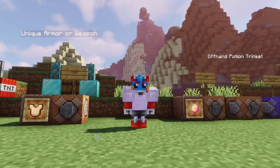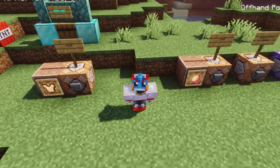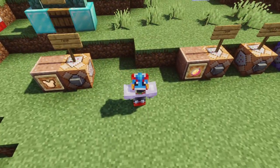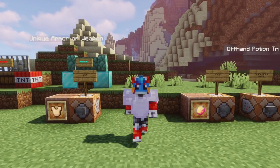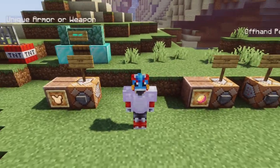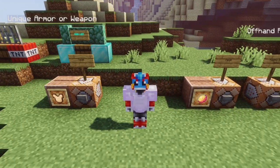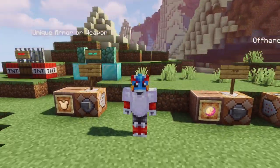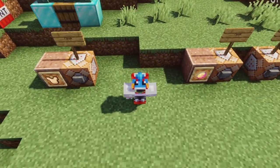Hello everyone and welcome back to part 2 of creating trinkets and baubles RPG loot in Minecraft. Last time we talked about making cool items with attributes, such as this fancy piece of armor that slows you down a little bit when worn, but also has some illegal Minecraft protections on it. You can also do the same kind of thing with weapons — we had the armor example in the pastebin from last week. So you can do this kind of stuff to make awesome RPG gear within your series.